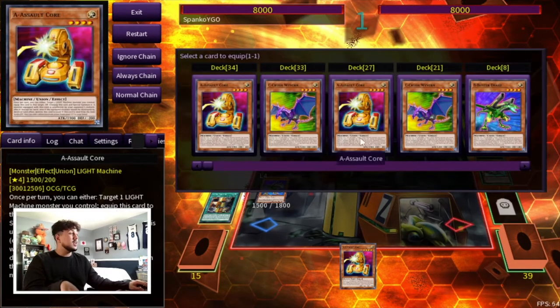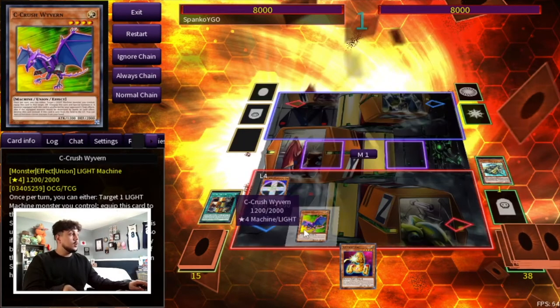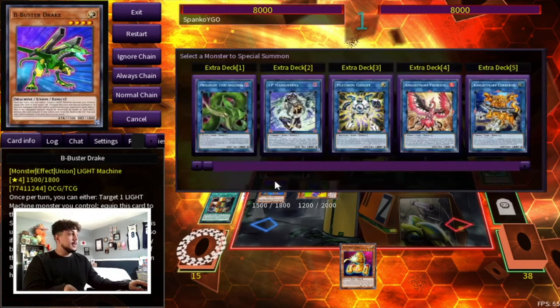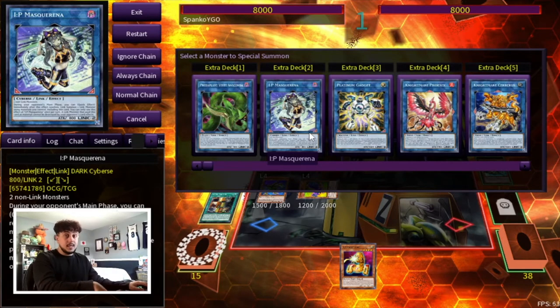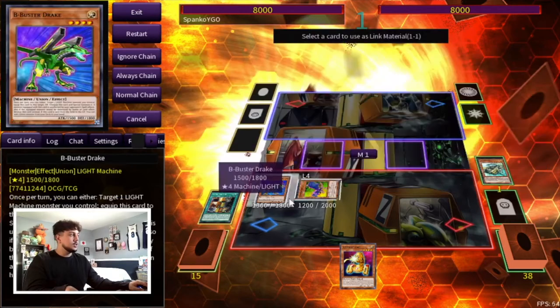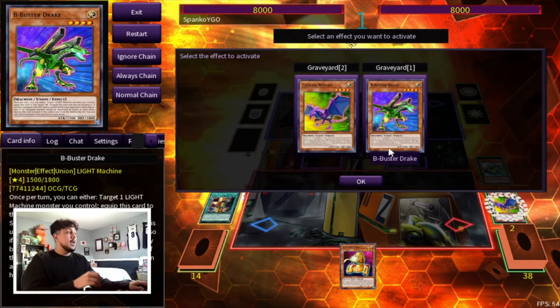We're going to activate the Union Driver effect and summon any piece. Because we already have A in hand, we're just going to equip the C. Even if you have another C or another B in hand, you still want to equip the C no matter what, because you need C to special summon — that effect is very, very important in this combo. So we equip the C, activate the C, and make a Link 2. Now here we actually don't want to make Platinum Gadget because we already have a way to make ABC Buster without needing a special summon. Now this is important: I already have an A in hand, so it's okay to use B as Chain Link 1 and C as Chain Link 2. However, if you don't have an A in hand — because the missing piece here is A — you want to go Chain Link 1 C, Chain Link 2 B, so that B can search you the A.